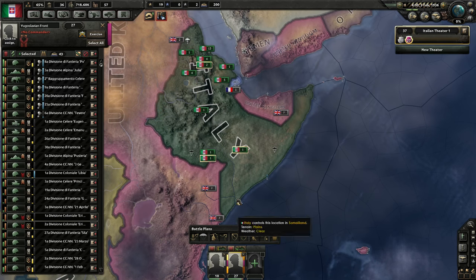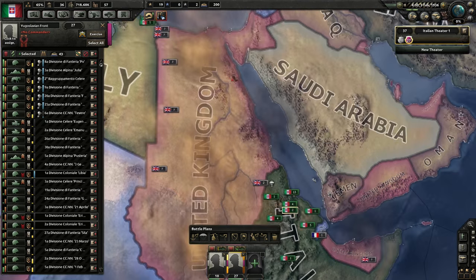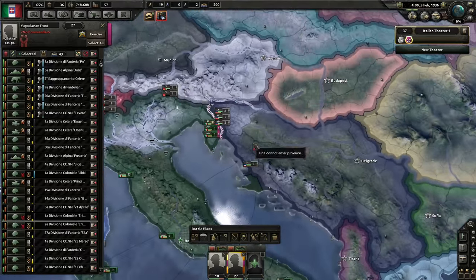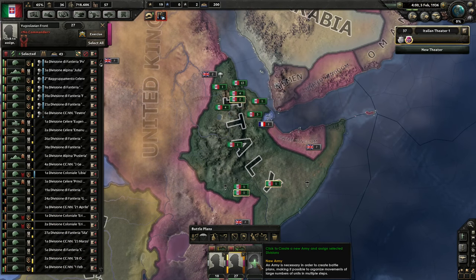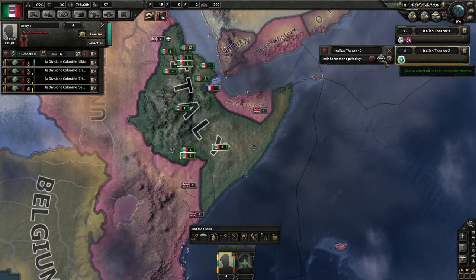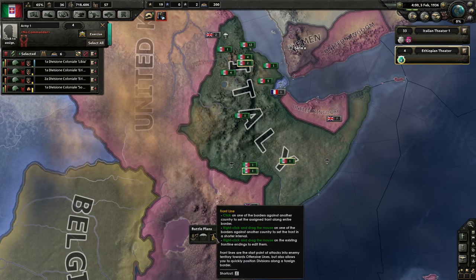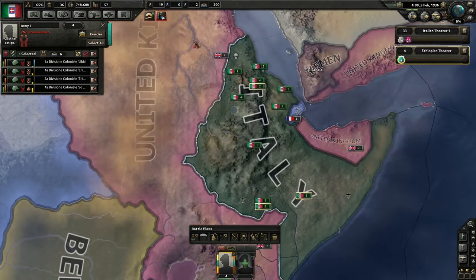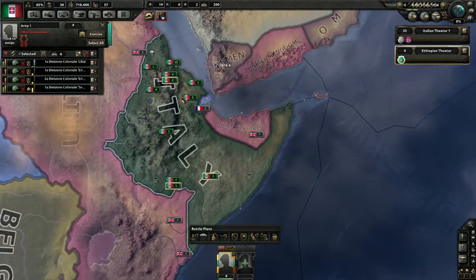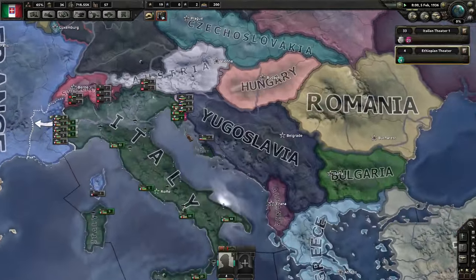The idea with colonial divisions is you keep them small because they have to cover a lot of territory but don't have to be that strong in any particular place. I'm not going to use them for fighting in Europe where it's tighter quarters — I'd rather have stronger divisions that pack more of a punch. I'm going to take those colonial divisions, create a new army, and recreate my Ethiopian theater. I'll create a front on the UK side in East Africa — it's a long front and we'll probably need to send more troops later, but that's a good start. The rest of the troops are going up to the Yugoslavian front.